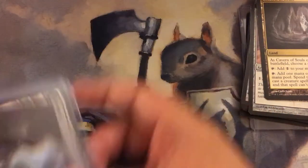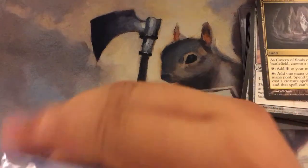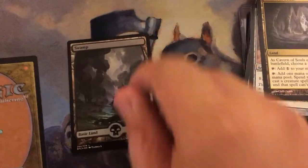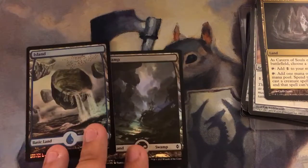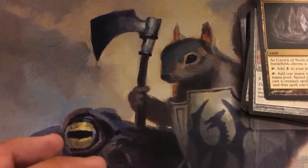Alright, there are foil swamps. And if I could bust this open real quickly — there you go. Foil Full Art Swamp. And another Bull Island. I ordered a bunch of Bull Islands because I thought they were cool. Both of these are foil, but I'm kind of having second thoughts on the Bull Islands, so I'm not sure if I really want to keep them.